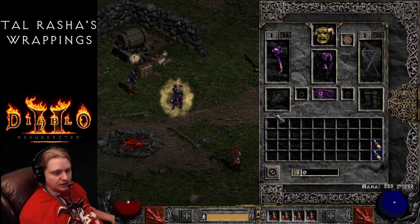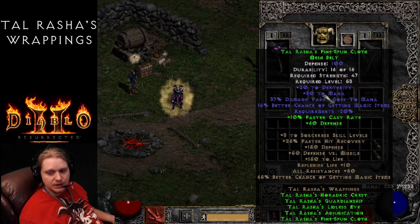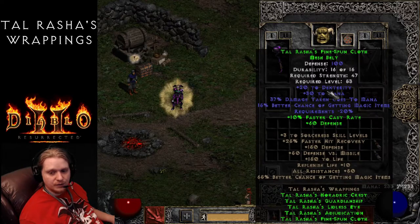The first piece we're going to talk about is the Belt - Talrasha's Fine Spun Cloth Mesh Belt, with a defense of 100. Required strength of 47, so very low. Required level 53. Plus 20 to Dexterity - not really sure why any Dexterity as a Sorceress. 32 mana, 37% damage taken goes to mana, 15% better chance of Magic items, and requirements negative 20%. The two-item bonus is 60 defense, and the three-item bonus is 10% faster cast rate. Dexterity would help with block chance if you wanted to build block for your Sorceress.